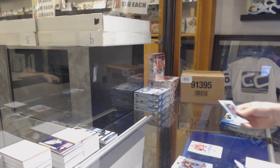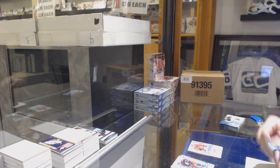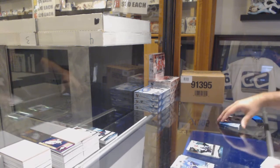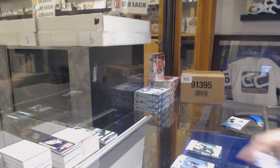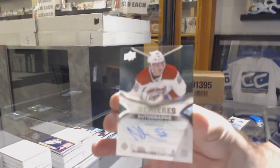Sub-Zero for the Carolina Hurricanes — it's not numbered so I think that was a variance version. Green of Malkin for the Penguins, $12.99 for the LA Kings of Daniel Brickley. We've got a green of Alex DeBrincat for the Chicago Blackhawks and a Rookie Premieres auto at $2.99 for the Habs, Noah Jolson.